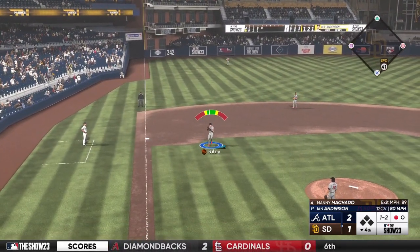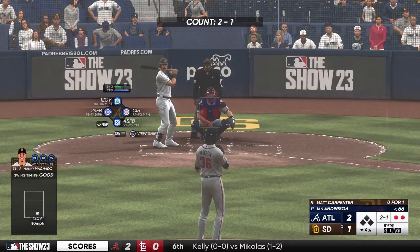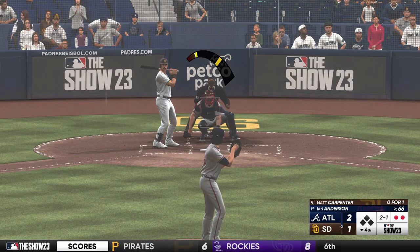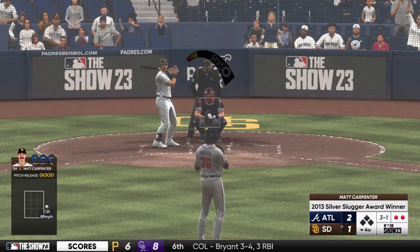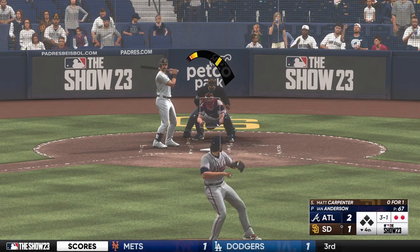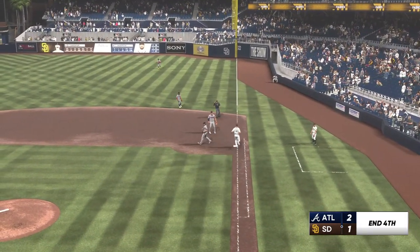That's the third. Throws to first — Machado out of the play. Two outs. Here's an opportunity to do some damage and perhaps unlock this offense. 3-1 count — be ready to turn on a fastball. On the ground, right side — and that's the third out.